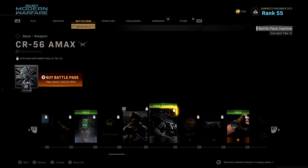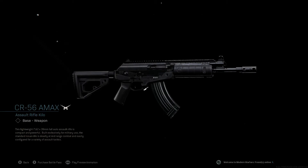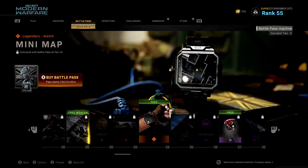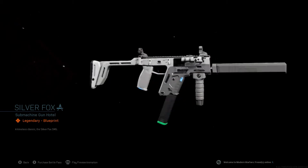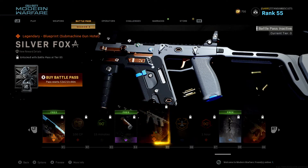The other weapon is an assault rifle — the CR-56 Amax. Supposedly it's the Galil. It doesn't really look like the Galil to me. When I think of the Galil, I think of the Black Ops 1 Galil, but I can kind of see it. And there's also a minimap watch — that's pretty cool. Check out this Vector blueprint — this thing is sexy. They need more white blueprints, that is freaking nice. And look at those attachments — most blueprints don't have good attachments, but that's a nice gun right there. It's level 85, so it's going to be a little bit of a grind.